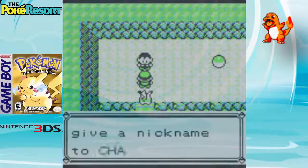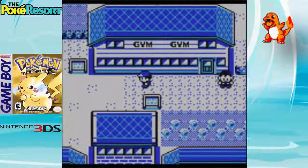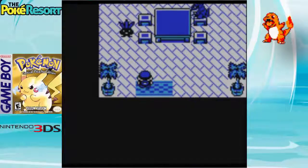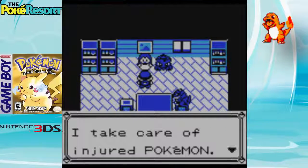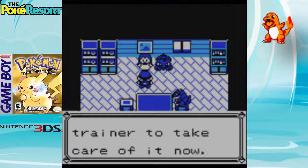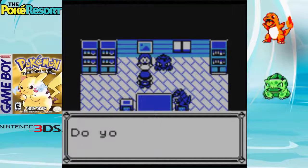Now you guys have a Charmander. The next Pokémon you'll be able to get is Bulbasaur. All you have to do is beat the Cerulean Gym right here. Go around here, then go up and across, and talk to this lady. She says: 'I take care of injured Pokémon — I nursed this Bulbasaur back to full health and it needs a good trainer to take care of it.' You basically just say yes, and now we have a Bulbasaur on our team.